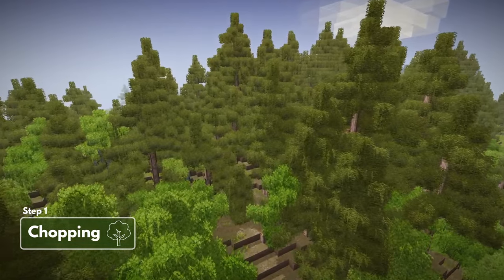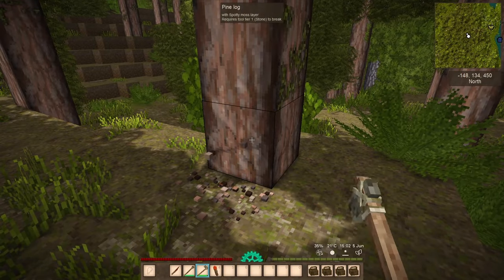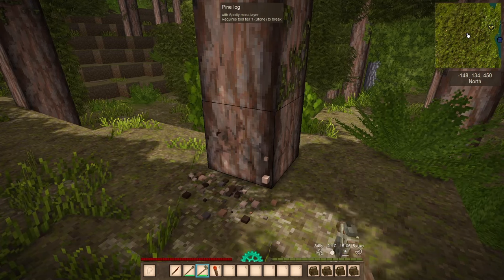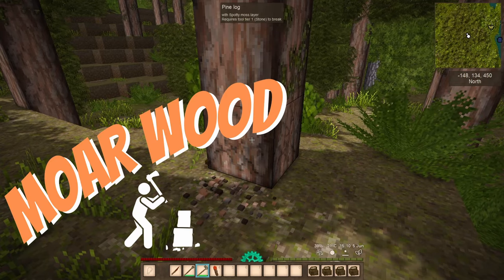Step one: chop down an entire forest. I could tell you exactly how much you'll need, but I'm not going to. Just get out there and start chopping. It really depends on the size of the charcoal pit — my thought is I'm always going to need more wood.